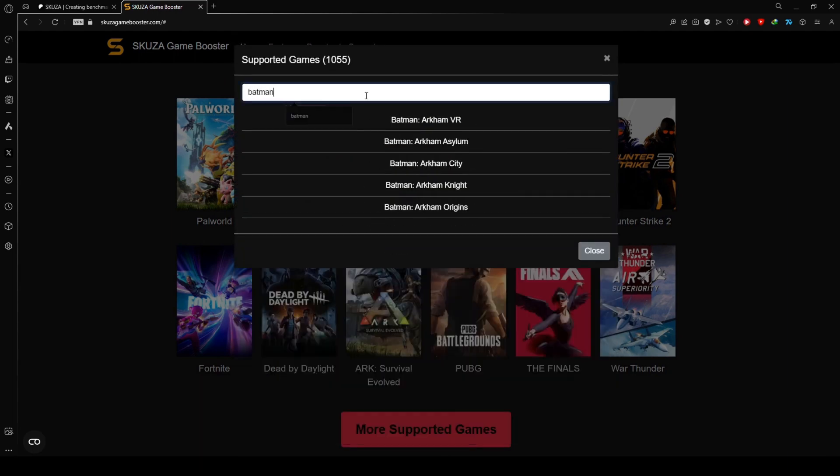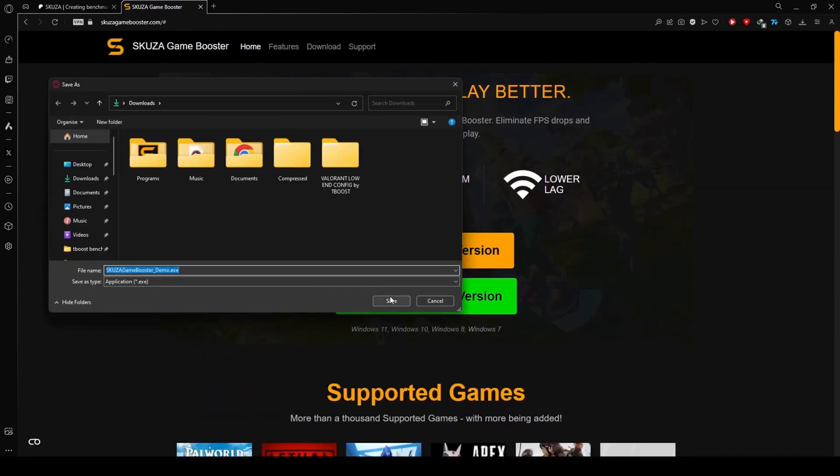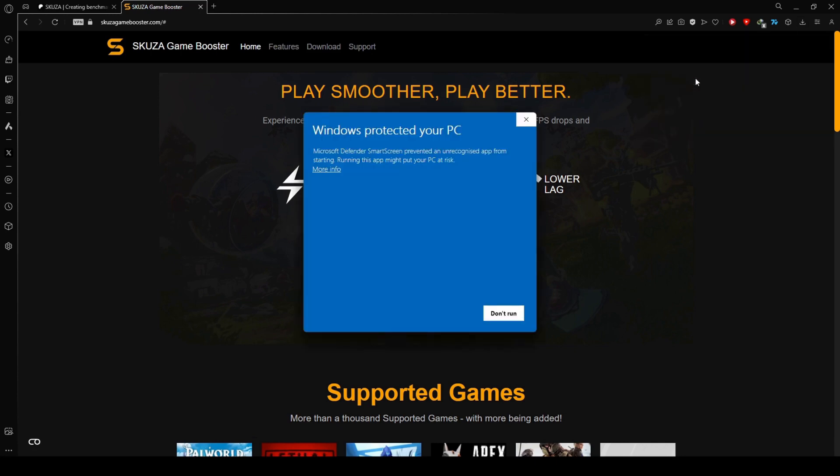Check out the extensive list of supported games. Skewsagamebooster covers over 1,000 titles, so chances are your other favorites are on the list too. While the free version supports all games, the pro version unlocks additional features for a more enhanced gaming experience.